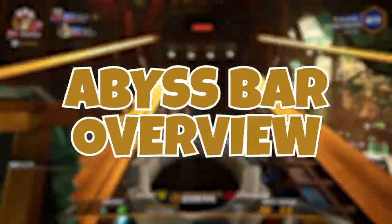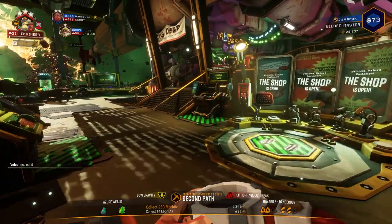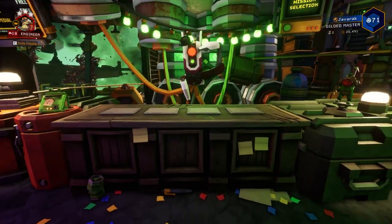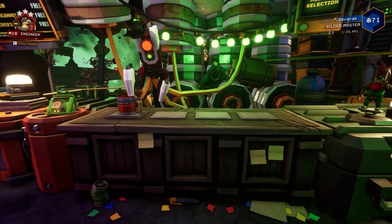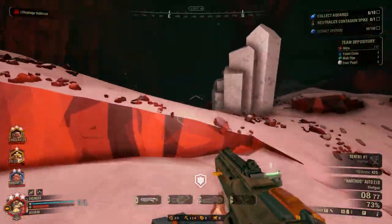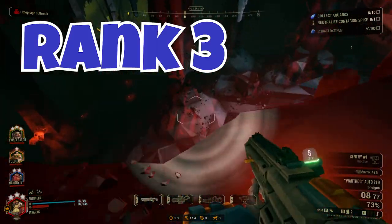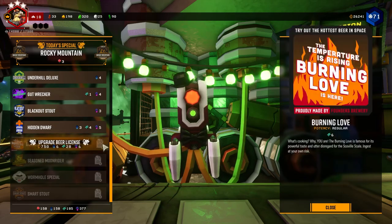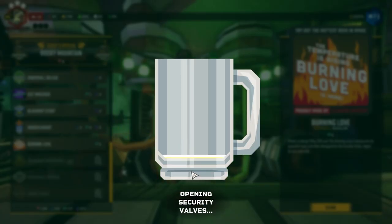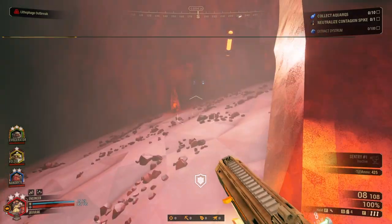The Abyss Bar is certainly a comfortable and inviting place to be on the space rig, with its nice decor and dedicated bartender, Lloyd. You don't even gain access to the Abyss Bar until you hit player rank 3, but that will happen super quick — it should only take two or three missions to get there. Essentially, it's a place for you to mix together and unlock concoctions, which can be very fun, but also many of them have impactful benefits for the player when going through missions.